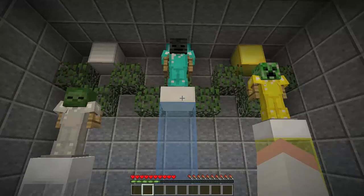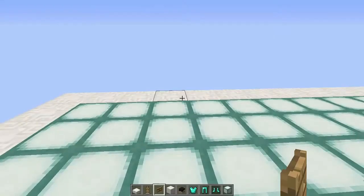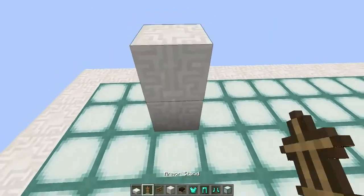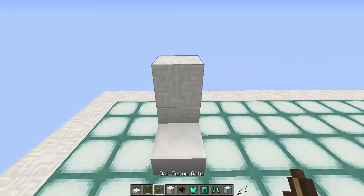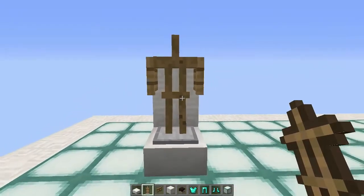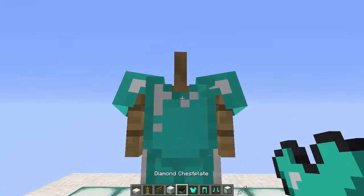Have you ever wondered why armor stands have no handles or why they look stupid without hands? Now you can add hands to your armor stands! Place two blocks behind where you want your armor stand to be, place a quartz slab or any kind of slab, then place your oak fence gate, drop your armor stand on top, and there you have it. You can put your armor and a player head on it.